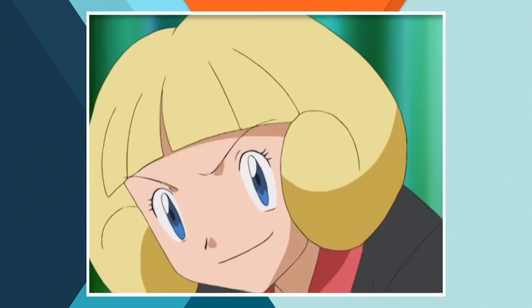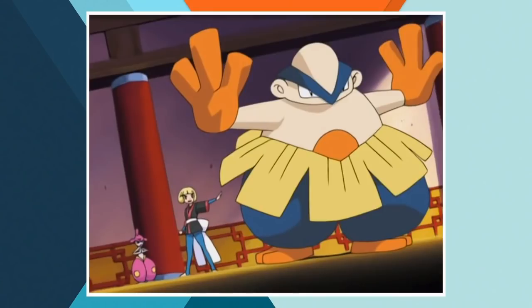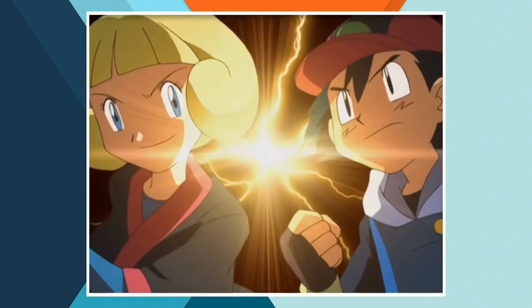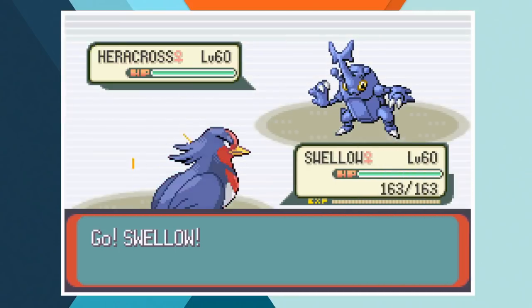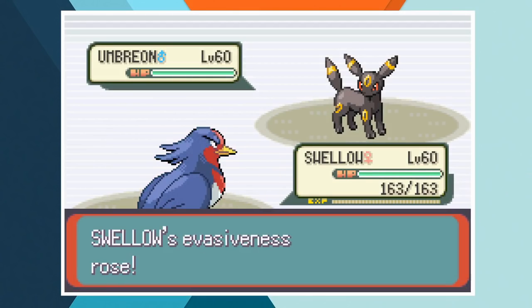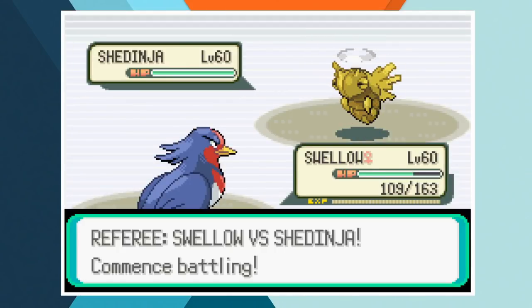Ash's next opponent in the Battle Frontier is Greta. The leader of the Battle Arena faces off against Ash in a 2 on 2 battle where he chooses to use his Grovyle and Snorlax, though we need to use 3 team members in game so I added Swellow to the team. In the Battle Arena you cannot switch out — instead you face off in a trio of 1 on 1 battles that each end after 3 rounds. If both Pokemon are standing at the end of 3 rounds they're judged in Mind, Body and Skill categories. I got really lucky here and Swellow just swept through Greta's whole team, so I didn't even get to use the 2 Pokemon that Ash used. I really didn't want to reload so you're all just going to have to accept that Swellow is better than Greta's entire team.